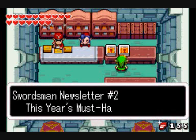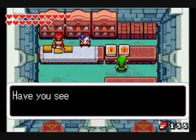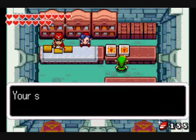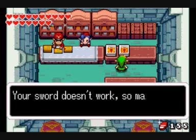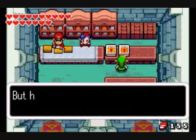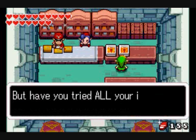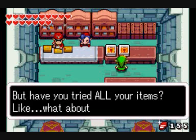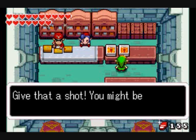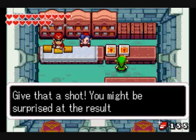Swordsman Newsletter number two: This year's must-have item. Have you seen those sparks that move along walls? Your sword doesn't work, so maybe you've just given up fighting them. But have you tried all your items — like, what about your boomerang? Give that a shot. You might be surprised at the results.